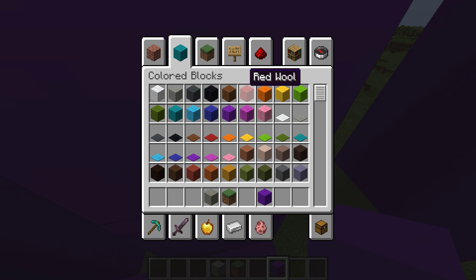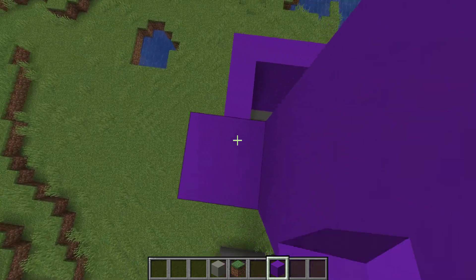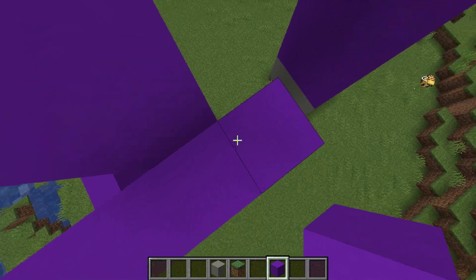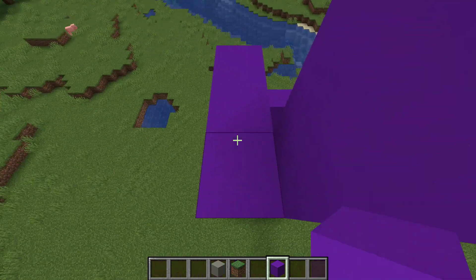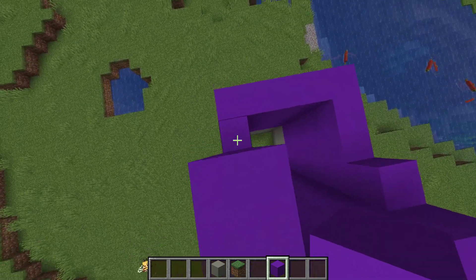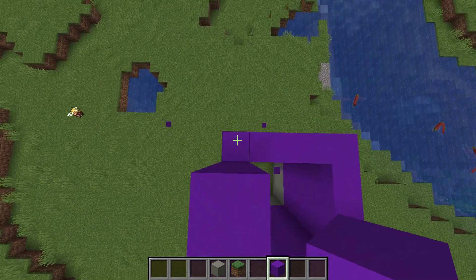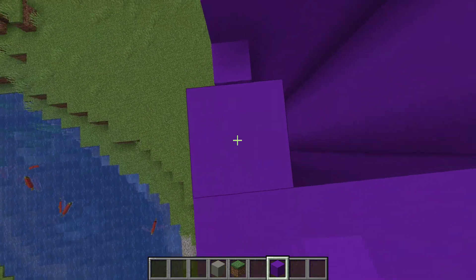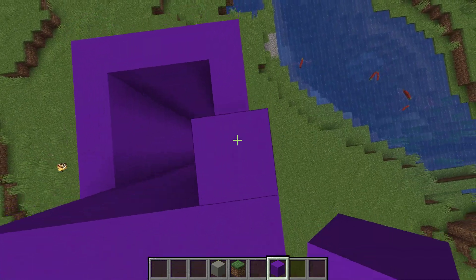I've got a better idea — I can use the auto clicker. Don't ask why I have an auto clicker; I do not cheat. Yes, now this is what I'm talking about — look how fast it is! This is gonna save me so much time.